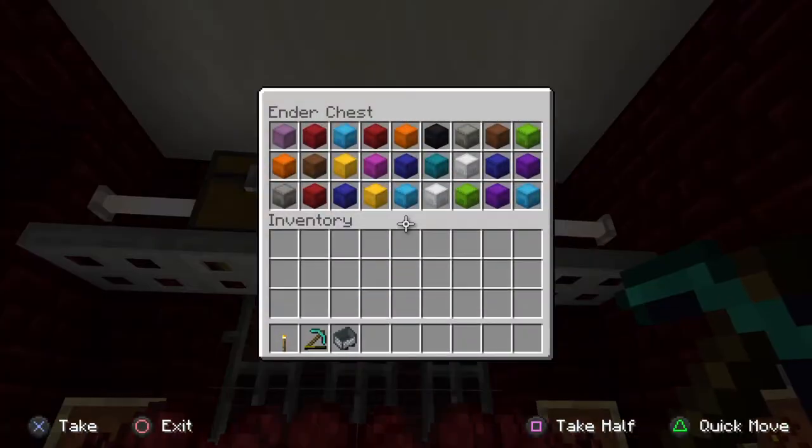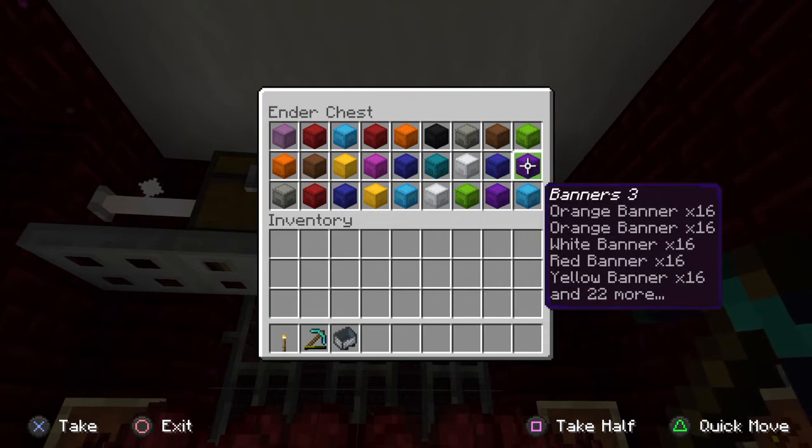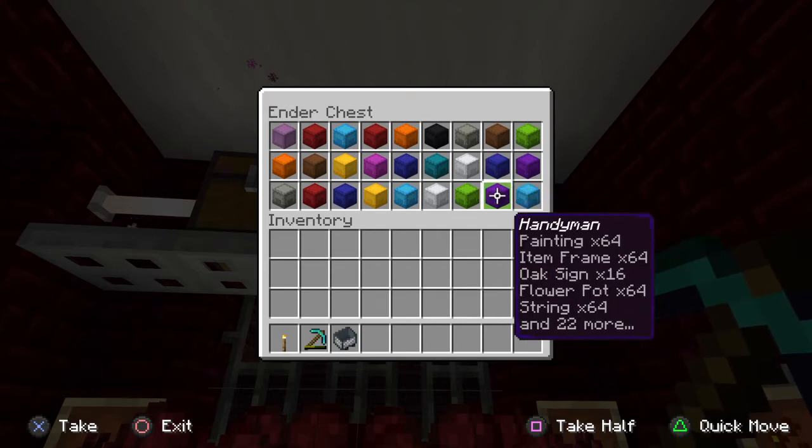Here are my banners — that's my handyman. I have different colored shulker boxes. If you put that in the ender chest, you really have everything you need at your fingertips no matter where you go. The best thing is, if you're not in peaceful mode and you die — fall in lava, fall down a hole, a creeper blows you up — you don't lose what you have. Everything's in the ender chest.